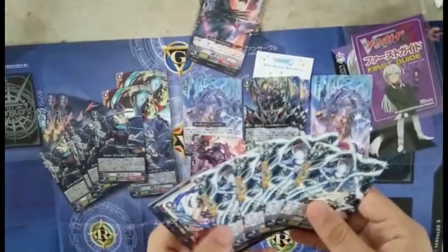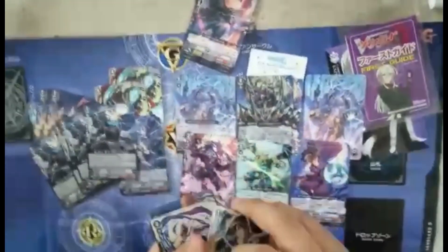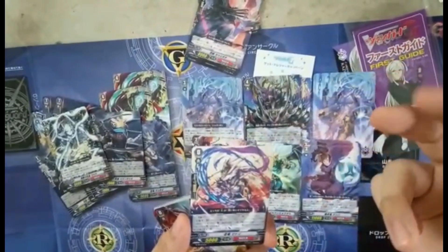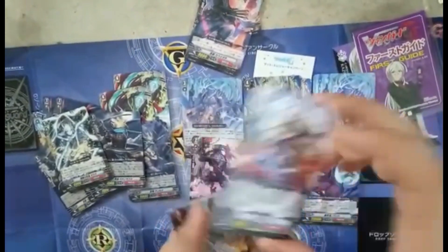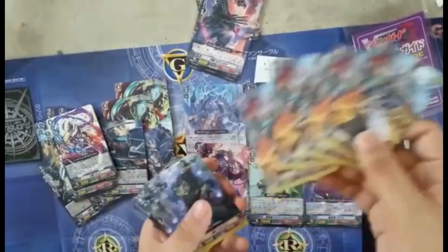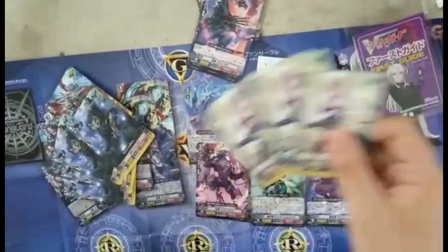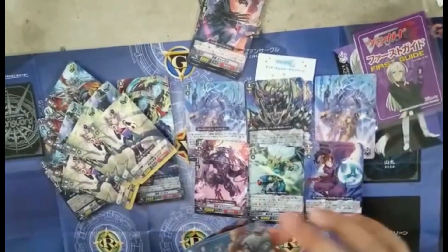We got four of the Rebrand Strike folders — very cool. We also get four of the Perfect Guard. Then we get one of the Forerunner, whose skill is: when a dominated unit attacks, you may put it in the soul, draw one, choose what you need, plus 3k — about GB1. This is G era, so we got four crit, four stand, four heals — and yeah, the long heal effect, that's sad — and draw triggers.